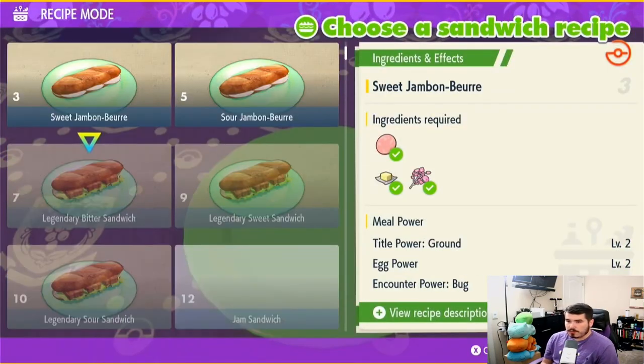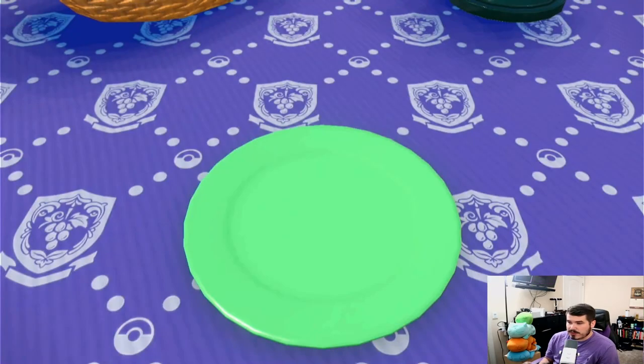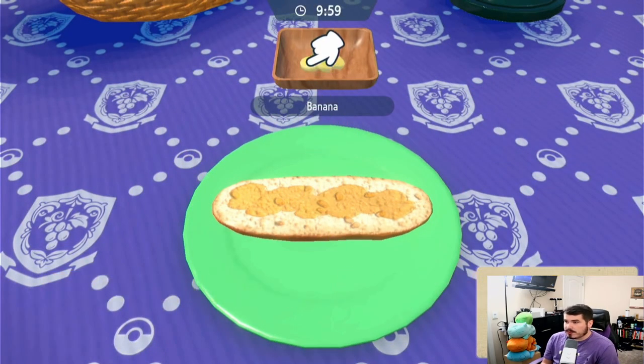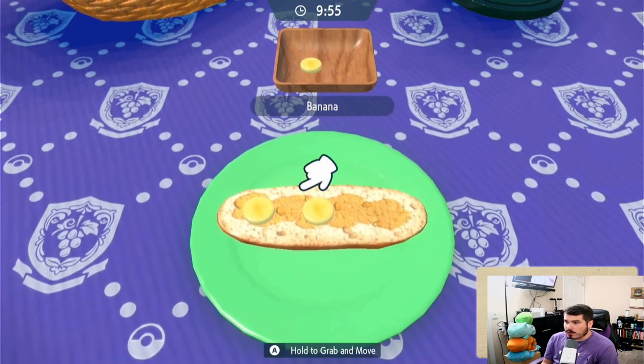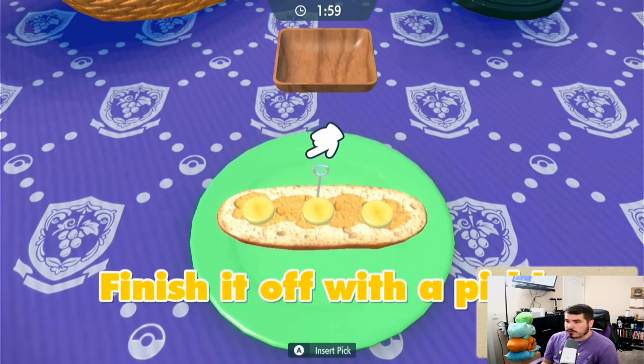Basically, the goal is to make a great peanut butter sandwich — peanut butter, banana, and butter. What this does is it gives you Egg Power level 2, which makes eggs appear in the basket. But because there are no eggs in the basket because your Pokemon can't breed, it's going to duplicate that item countless times. This sandwich will last for about 30 minutes.